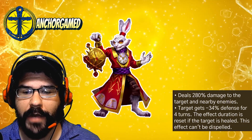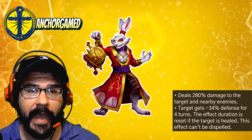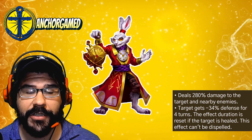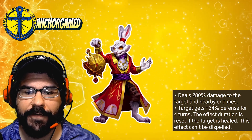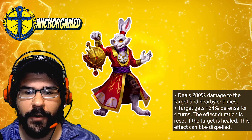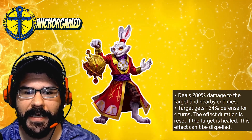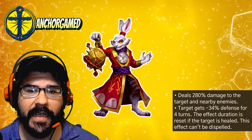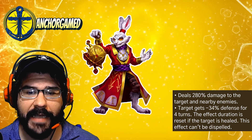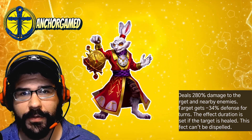He deals 280% damage to the target and nearby enemies, which we normally see on an average hero. The target gets minus 34% defense for 4 turns. The effect duration is reset if the target is healed, and this effect can't be dispelled. So in his case, he only gives the target the minus 34% defense, but the target and nearby enemies both get the damage as well.